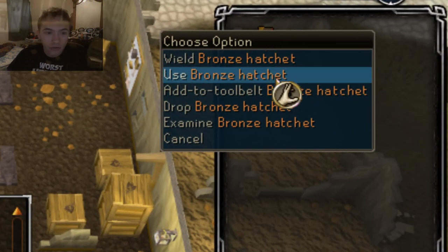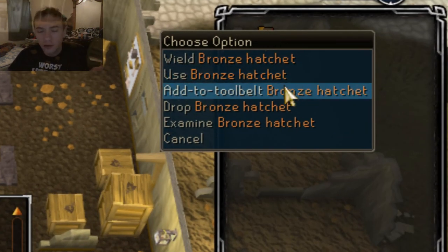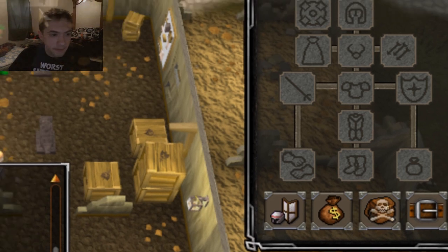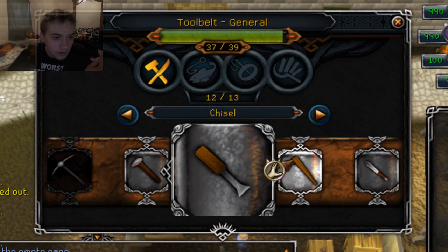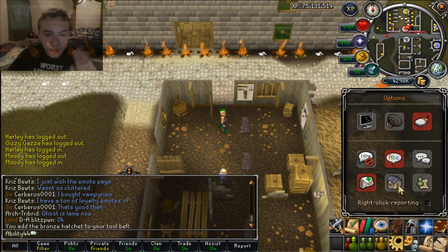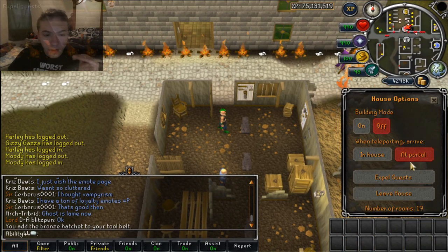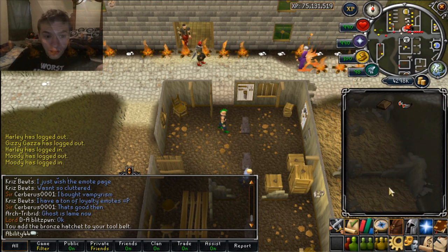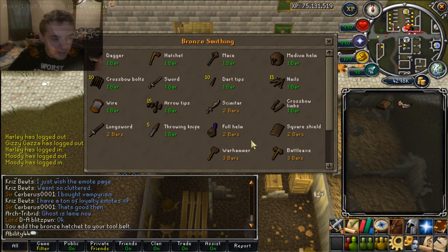Now to actually add tools, the tool spot is going to have to be available in your tool belt, but you just right-click the item, click 'add to tool belt' and it's in there — check it out, right there. Now you can't add multiples, so if you have like 20 needles you want to add into your tool belt, you can't do that. And you can only do bronze items — you can't do like rune or anything like that.